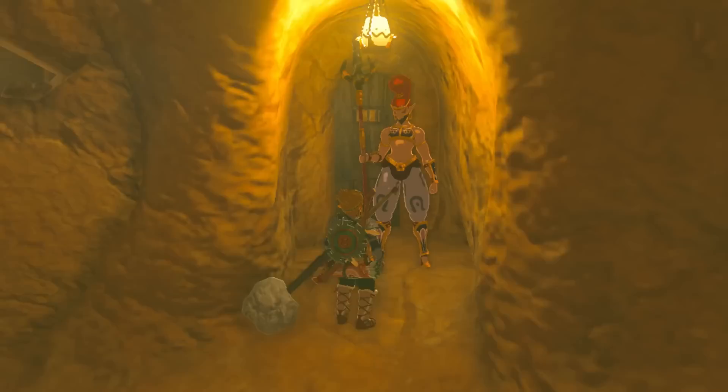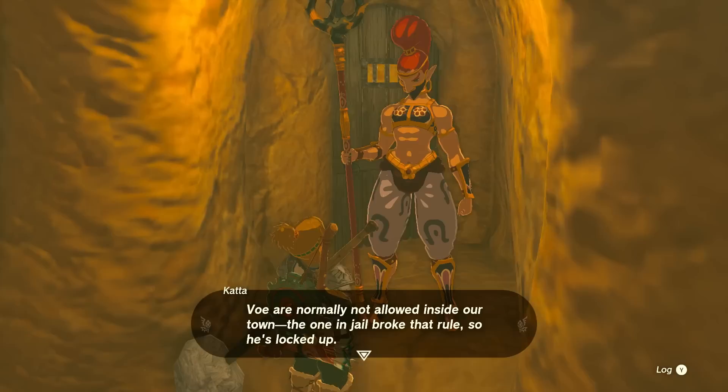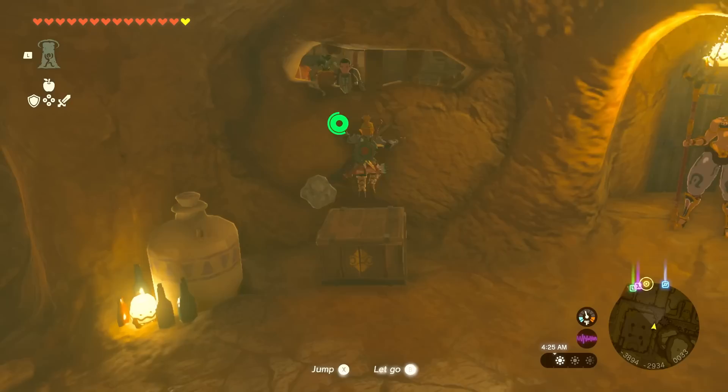Actually, we haven't been down here at all — oh my gosh, there's so much! This place is huge. What's going on in this room? This is the jail. The guard says: 'Even though you have special permission to be in Gerudo Town, I still won't let you pass this point. The one in jail broke our rules, so he's locked up. Even though you have permission to be here, if you break the rules you'll join him in jail.'